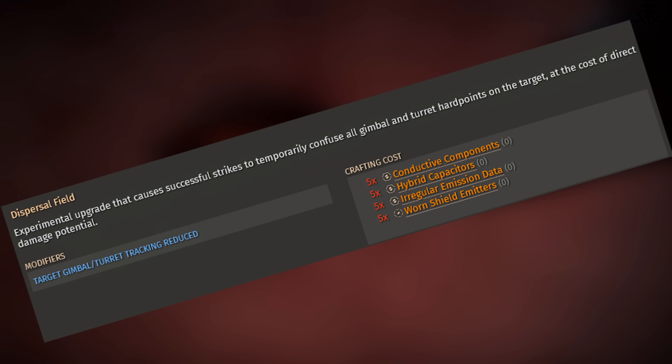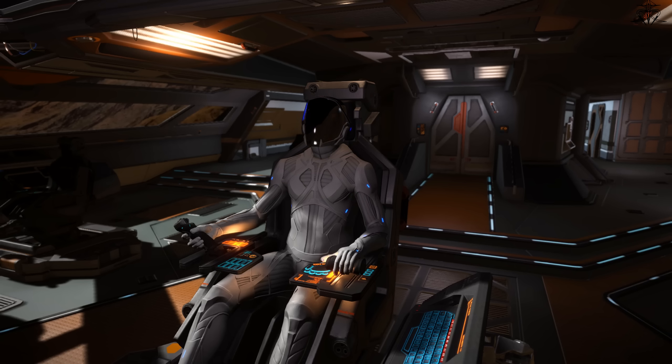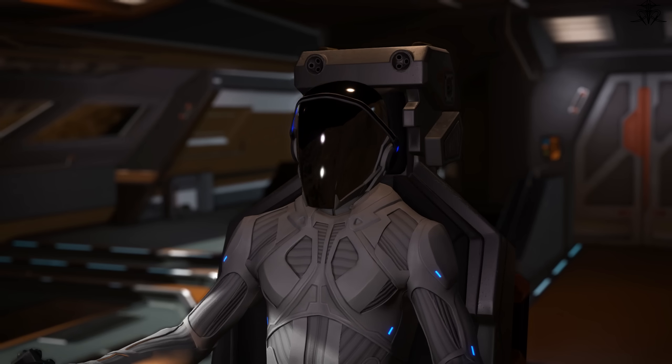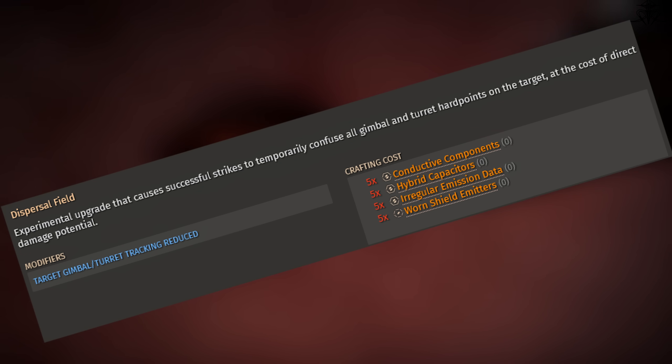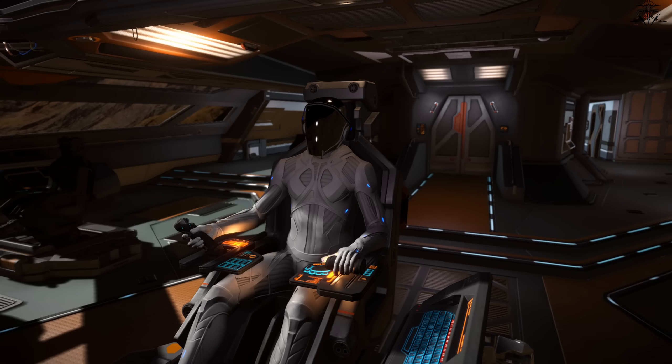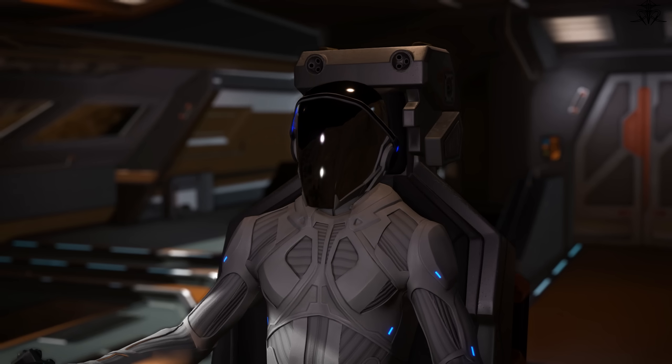The Dispersal Field. Are you tired of gimbal or turret scrubs? Do you want to make their ships useless? Well, the Dispersal Field offers that and more. Seriously, this is the one thing that even equipped on the smallest weapon can basically ruin any and all hope that the turret boat has of winning. And unless the gimbal scrub knows that untargeting makes their weapons into fixed ones that can be used normally, they too will be in trouble. But folks, if someone uses this on you, just untarget and use your weapons as normal fixed weapons.